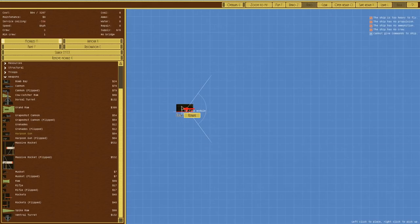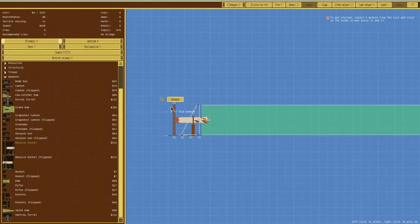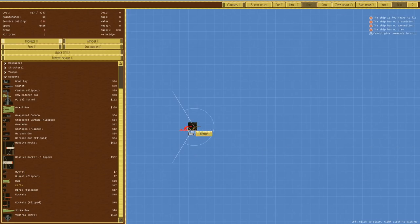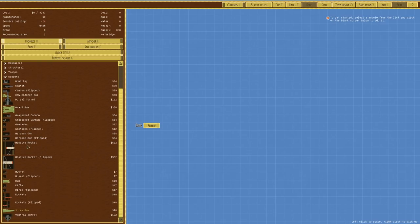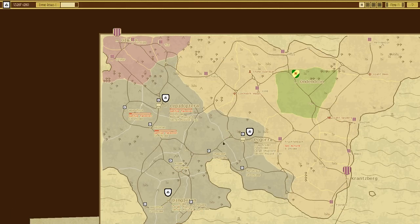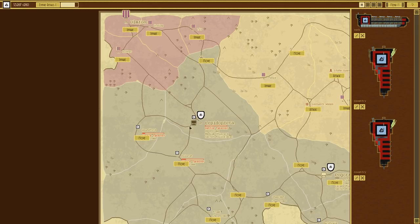Grenades - no. Harpoon gun - useful for closing distances but no. Massive rocket - that removes everything including the ship it's on. Muskets and rifles - yes, actually. So basically we're talking muskets and rifles for now. I'll leave without saving because I want to wait until we've got more tech. We're going for air dragoons and grappling hooks.